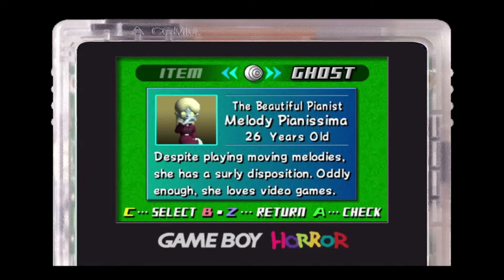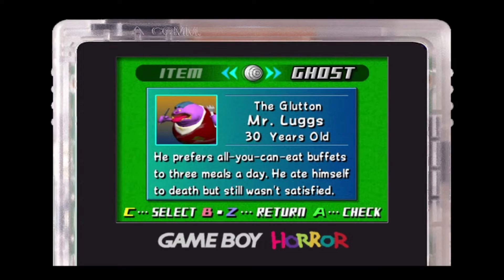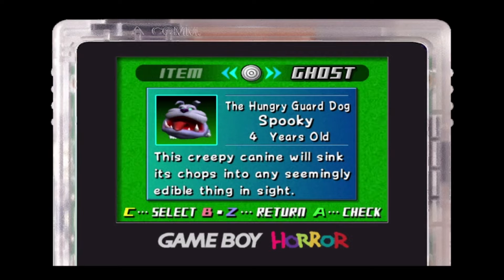The beautiful pianist, Melody Panissima — she is 26 years old. Despite playing moving melodies, she has a surly disposition. Oddly enough, she loves video games. I mean, I do too — I'm playing one right now. The Glutton, Mr. Luggs — he is 30 years old and he prefers all-you-can-eat buffets to three meals a day. He ate himself to death but he still wasn't satisfied. And Spooky, the hungry guard dog — he is 4, which in dog years would make him like 28. This creepy canine will sink its chops into any seemingly edible thing in sight, which I guess in this case is Luigi.